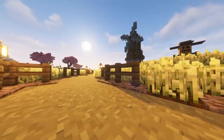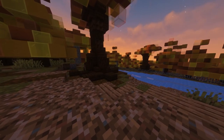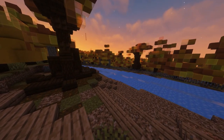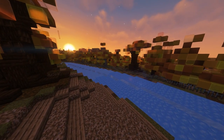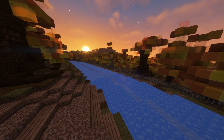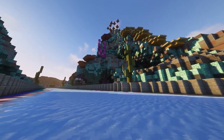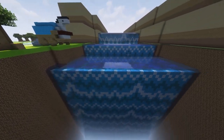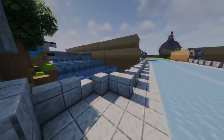Minecraft boat racing tracks — a true form of art and beauty. For some people there's nothing better to do in this game than grabbing their paddles, mounting their boats, and start drifting around on any icy surface they can encounter. The track is the canvas where the magic of ice boat racing takes form. That's what makes building good ice boat racing tracks such a difficult task. Not all tracks in the world are created equally, and only a very select group can be considered the best of the best.